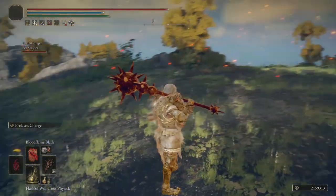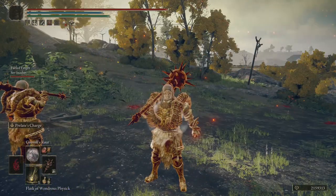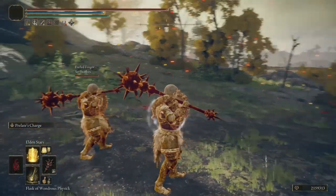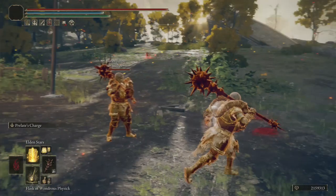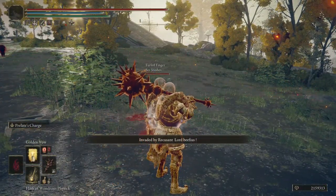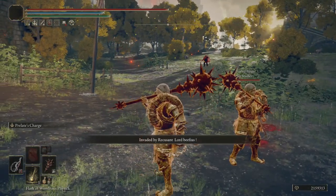G'day guys, this is Tia back with another Elden Ring video. Today's guide is all about a neat little synergy that has been making the rounds in the community. I'm going to be showing you how to make full use of the Bloodflame Incantation and the Prelate's Charge Ash of War to inflict multiple Bleed procs onto an enemy in a single charge.